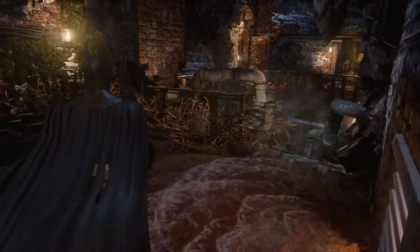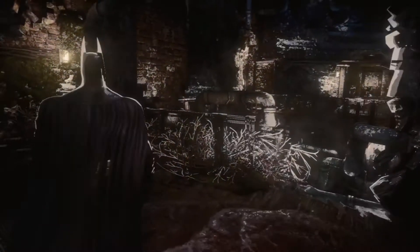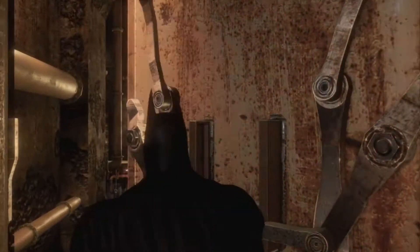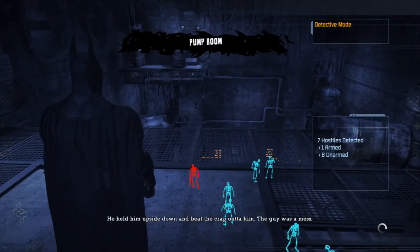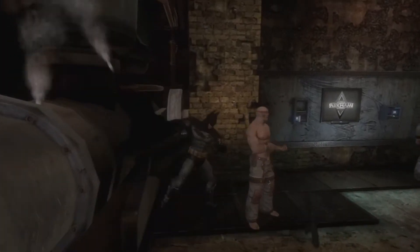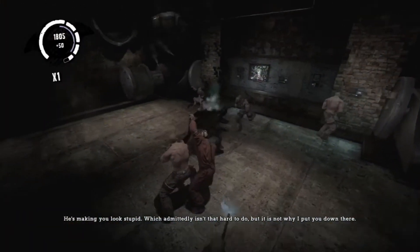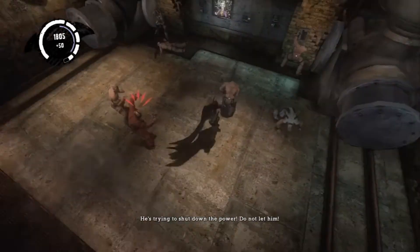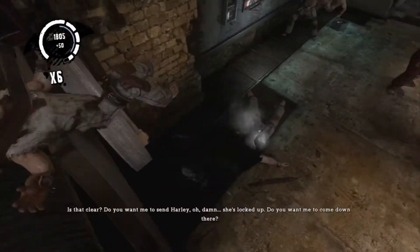I thought there was one more to find — the west pump, right? Maybe there's one more after that. Alright, let's go shut down the west pump then. This room should be where the next pump is. Any guys in here? Oh yeah, but only one has a gun — that's easy. Hopefully none of them get the gun. Oh, and they have a knife guy. They got a lot of guys in here. Yeah, no gun.